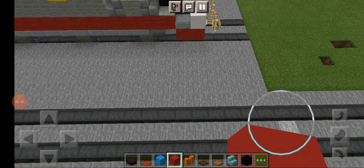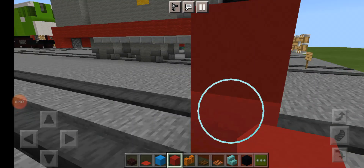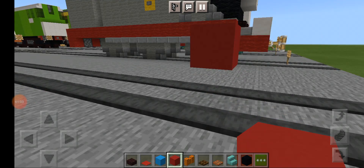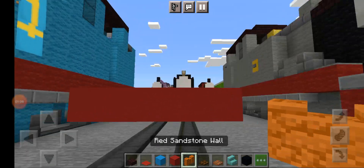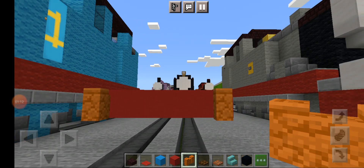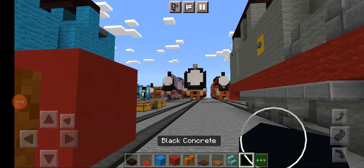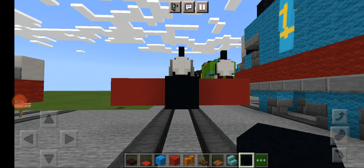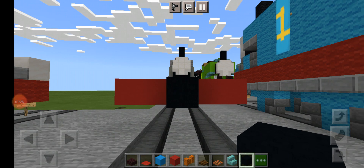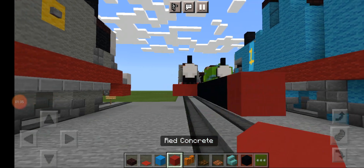First up, get two blocks of red concrete two blocks above the track. Get rid of the bottom one and make this five blocks wide. Then get red sandstone wall and put it on each end. Get dark oak trapdoor and close them up. Now get black concrete, start in the center middle and make this eight blocks long — one, two, three, four, five, six, seven, eight.